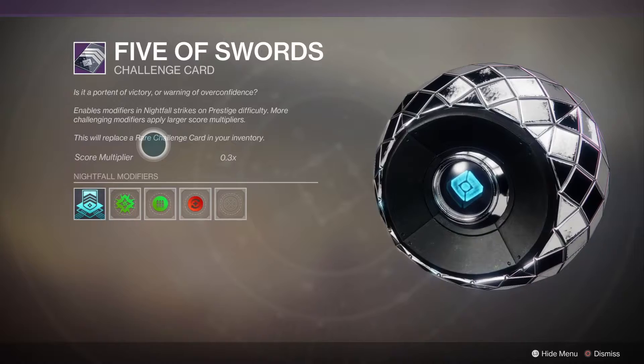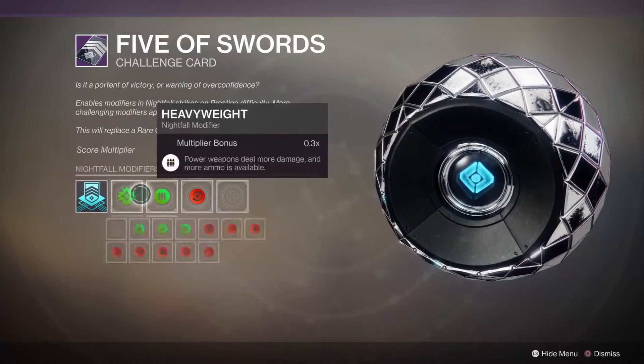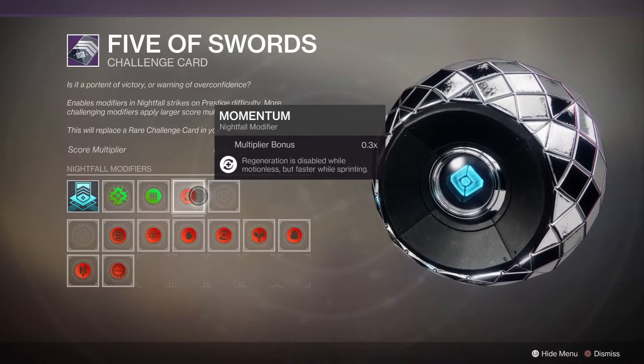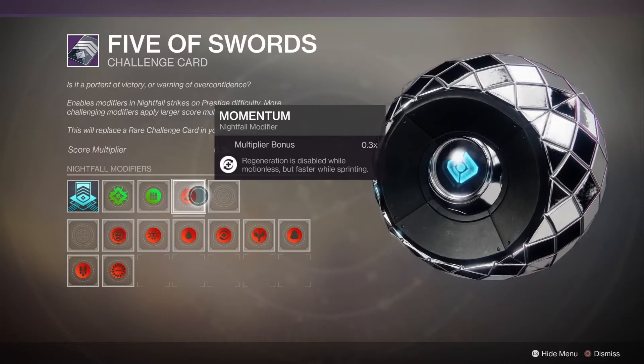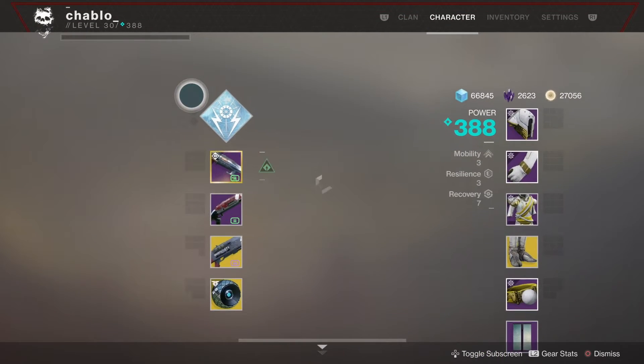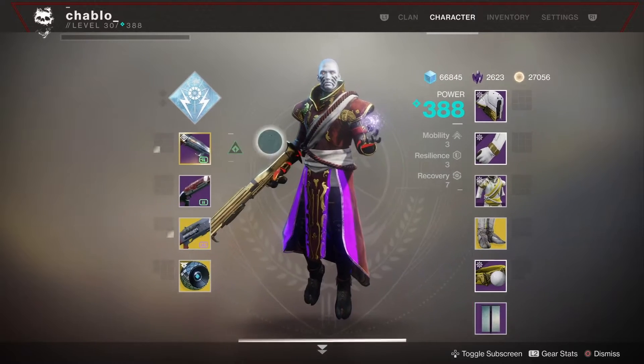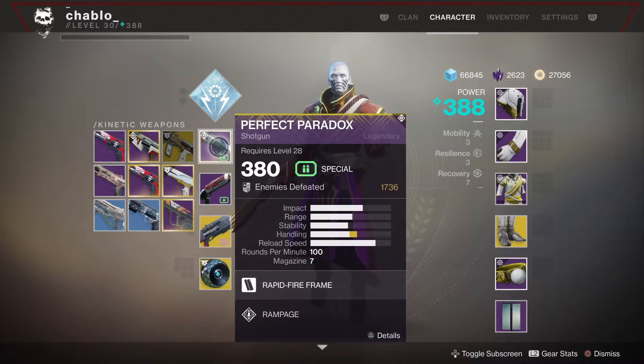The modifiers I'm using are arc singe and heavyweight — those are our two score multipliers — and momentum, which is really important for our playstyle. As I said in the title of the video, we're running three shotguns, so momentum is going to help out a lot for that.